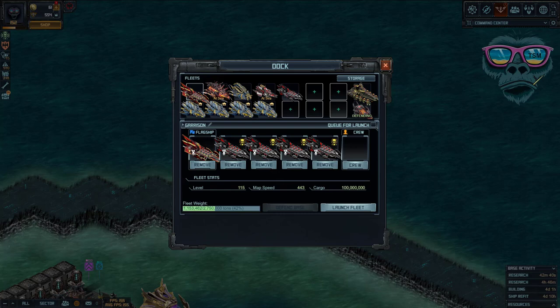Here we are in the dock — you can see I've got the flagship and four other ships. Originally I had five standard ships, four damaged ships, and one countermeasure ship, and I've replaced one with the flagship. First and foremost, consider what you do with the flagship. There's no benefit to having the flagship as your countermeasure ship.